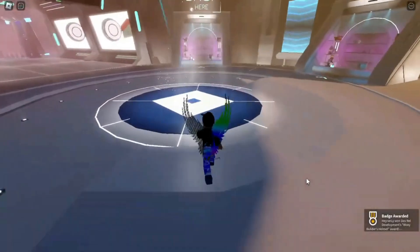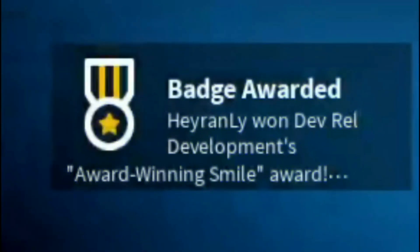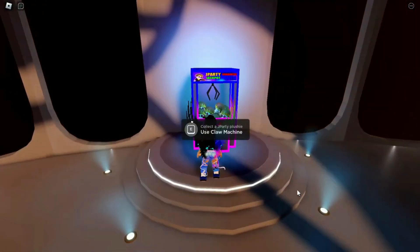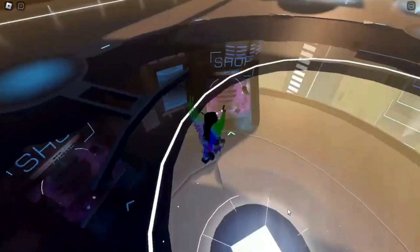When you go upstairs, you get a new free item. Then go to the gift machine upstairs.